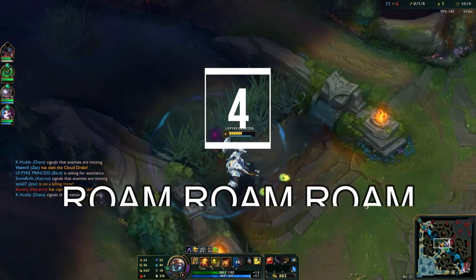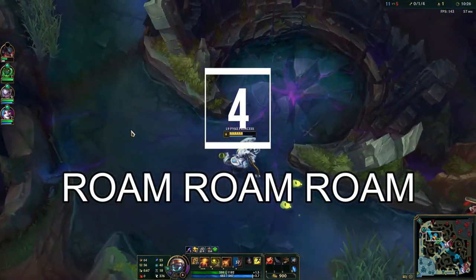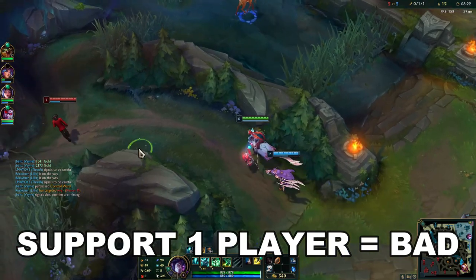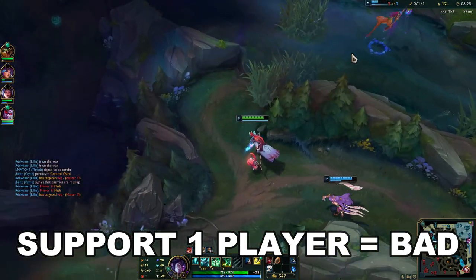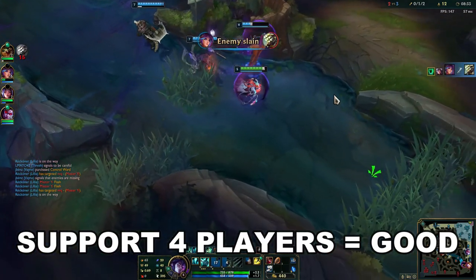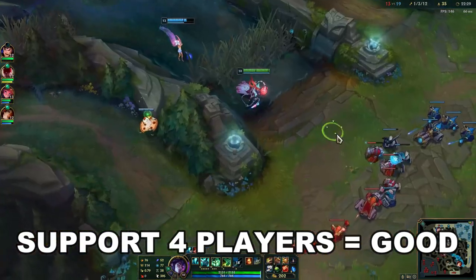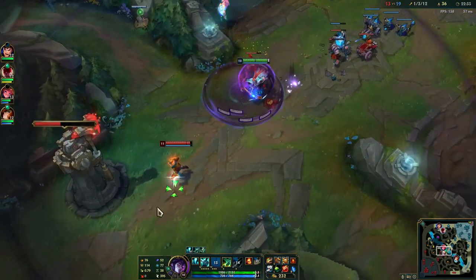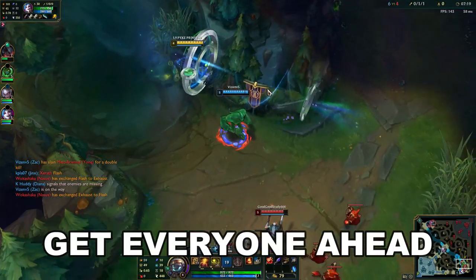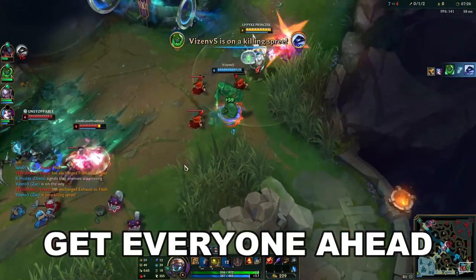Tip number four: start roaming if you haven't already. The best advice I can give on learning how to roam is to pick up Bard — it is literally built into his kit to just roam around the map. My mentality is that a bad support will only support his ADC during laning phase, but a good support will support his entire team no matter what point in the game it is. Top lane, mid lane, jungler — roaming helps everyone. You cannot just focus on getting your ADC fed and hoping they carry. It will not work.